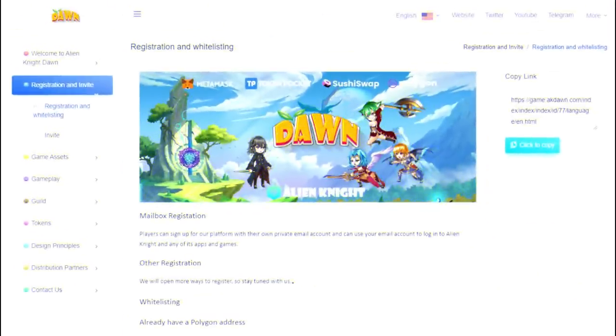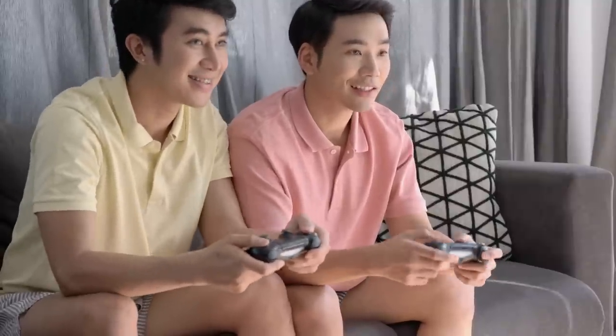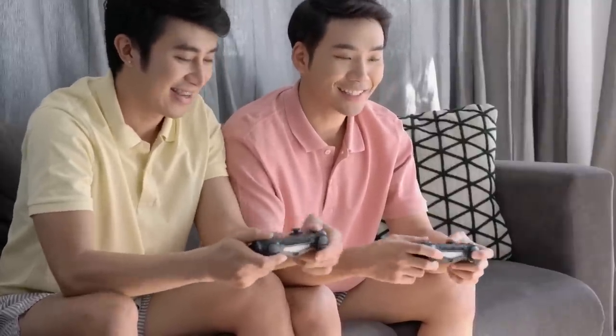You can start getting acquainted with the project now. Players can register on the platform and gain access to various applications and games. At the moment, white-listed users are invited to register. If you have a Polygon address, you can pay $5 and join the white list. After that, all the features of Alien Knight will open for you.